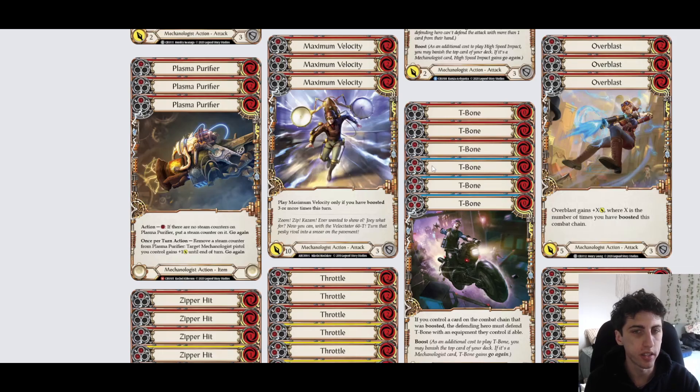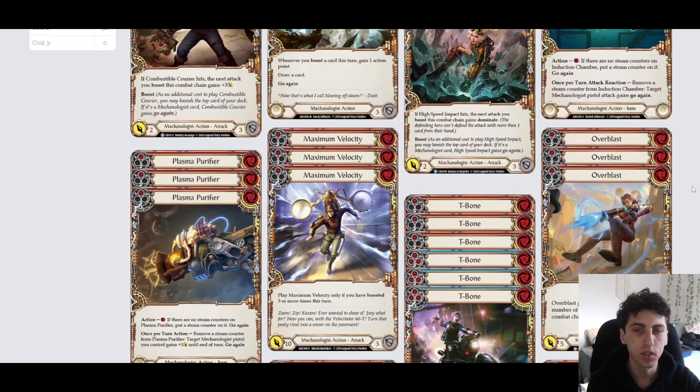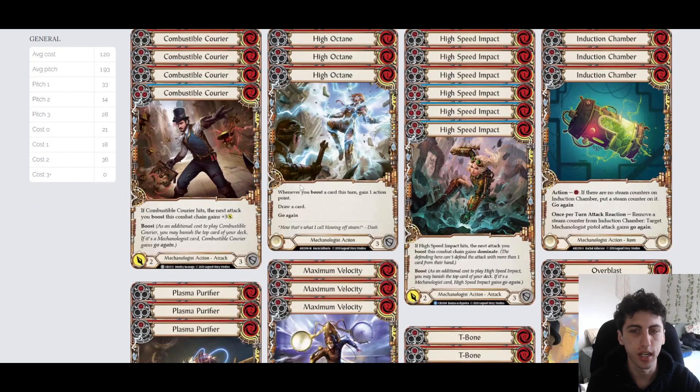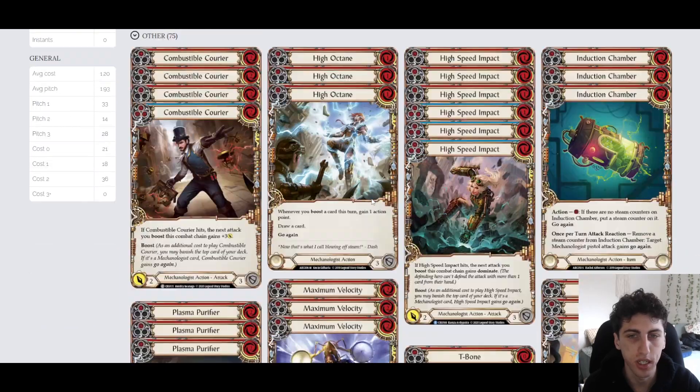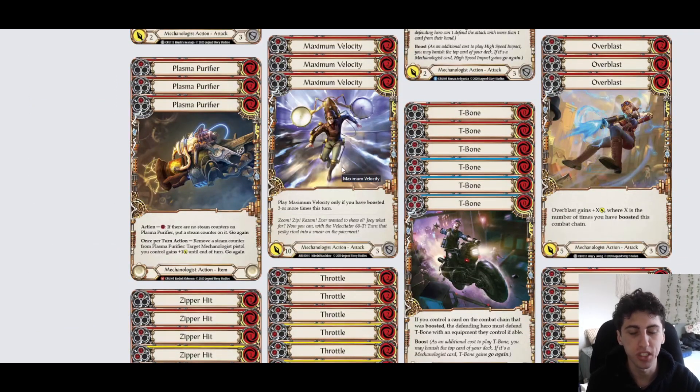The important thing to note is that neither Maximum Velocity nor Overblast have boost themselves, so they don't have go again and there's no way to give them go again. Your best option if you want extra action points is to use High Octane or our Boots. Normally they're at the end of the combat chain anyway, so you won't need to worry about it.